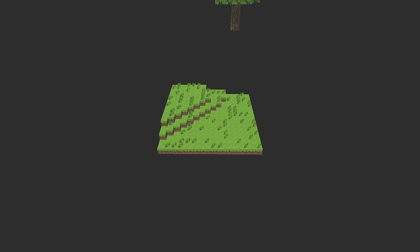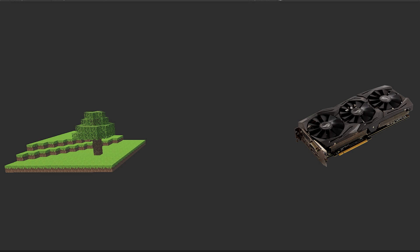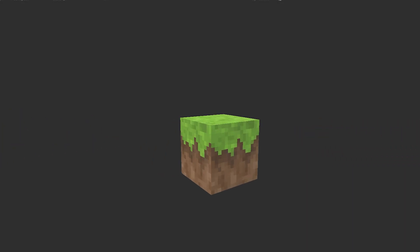Our world is made out of a bunch of blocks, each has its own information, but it doesn't matter if the player cannot see it. We have to convert this information of the world into something the GPU can handle and draw onto the screen. We want to send each block that we want to draw to the GPU, but we cannot tell the GPU to draw a cube — it's a little more complex than that.